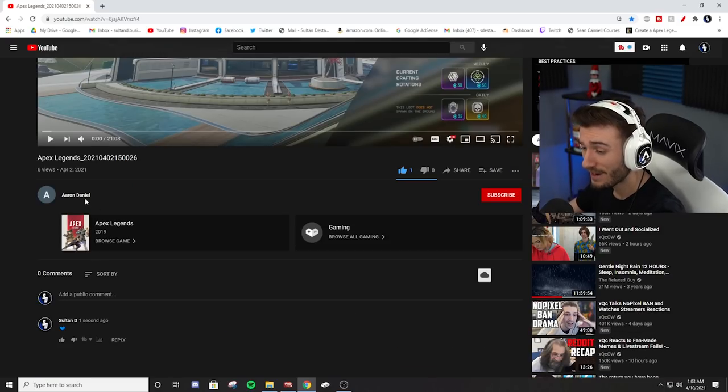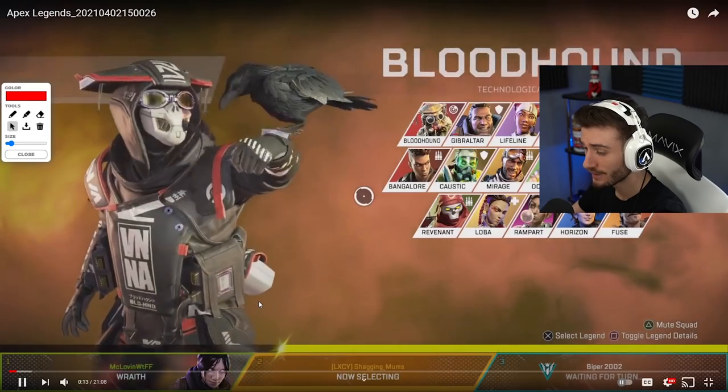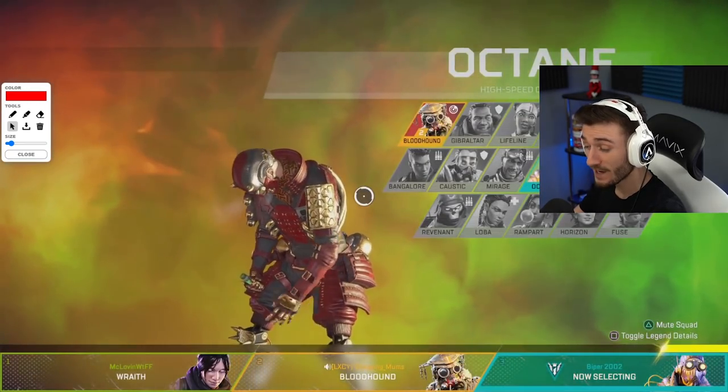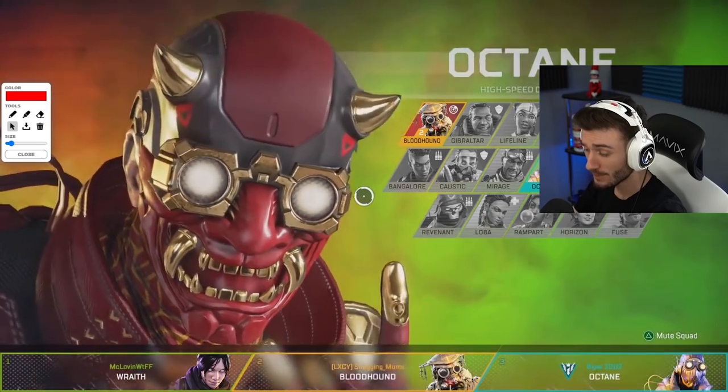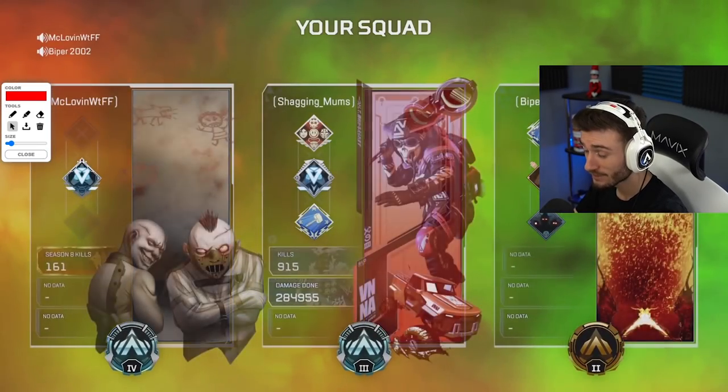So we left our beautiful watermark. Shout out to Aaron Daniel for sending in his gameplay on Twitter. Let's take a look at their legend combination here. So it looks like we got Wraith, Bloodhound, and Octane. This is going to be a decent setup. Not much for the Wraith part, but the Bloodhound and the Octane are going to be huge.